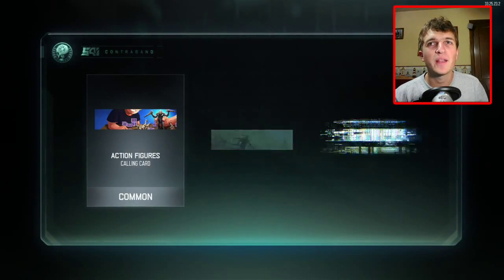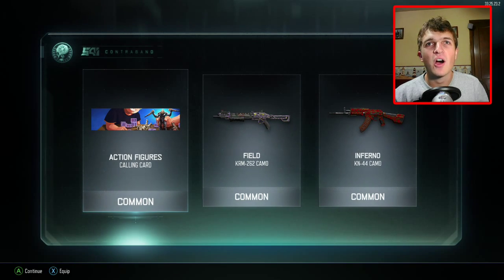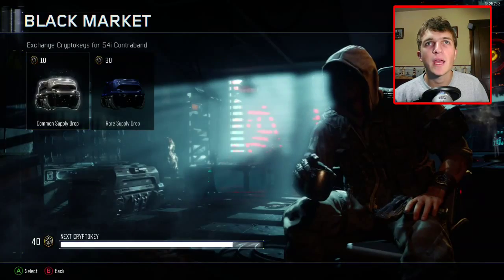Not looking too good. I was hoping our luck was going to be pretty good after we got that rare, but so far not good. All commons in this one as well: an Action Figure calling card, a Field KRM-262 camo, and an Inferno KN-44 camo. That Inferno kind of looks pretty cool — I might have to put that on my KN-44 weapon next time.